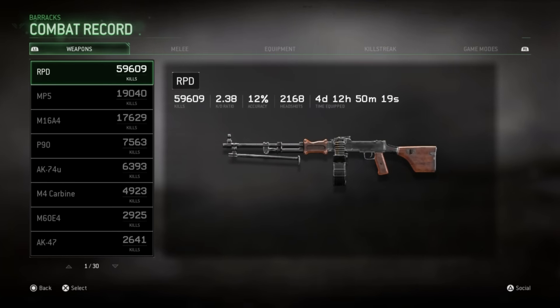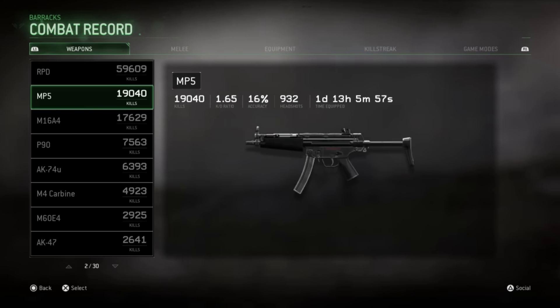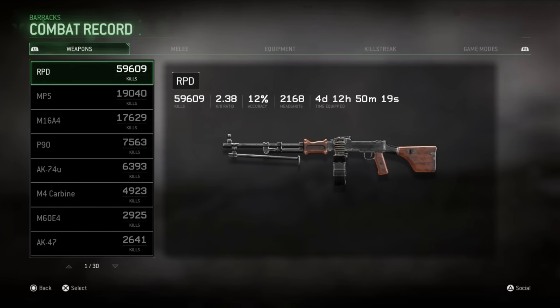I use the RPD for spawn trapping. I usually party up with six and we like to find lobbies to spawn trap, get a bunch of score and XP. It's kind of the point of playing a pub and trying to grind the leaderboards. Spawn trapping — I don't really enjoy it as much as running around, but it is pretty sick sometimes.